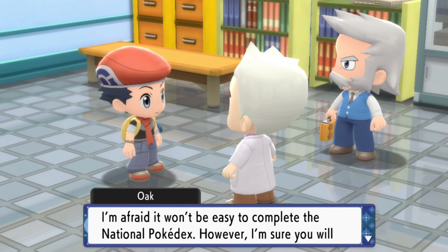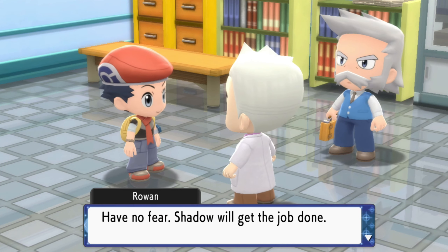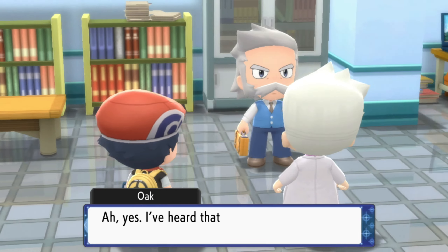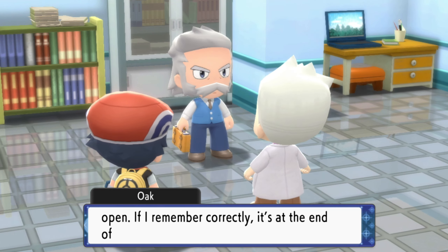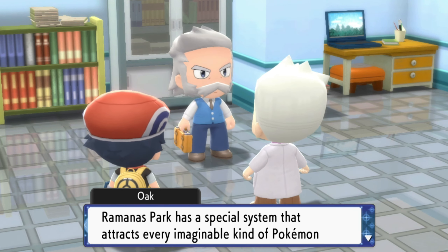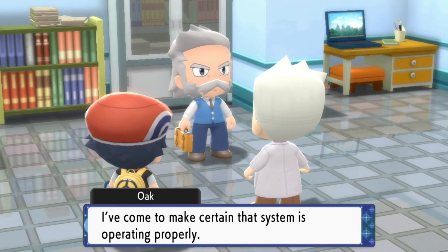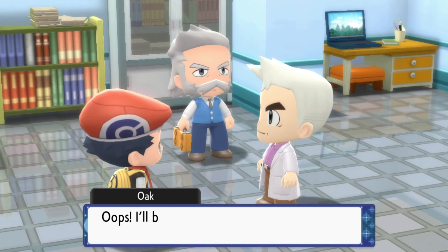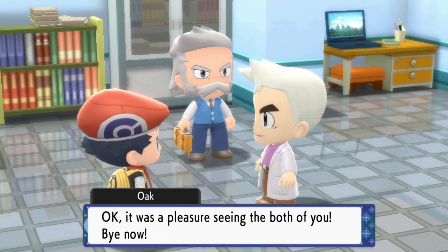Oak says it won't be easy to complete the National Dex, but he's sure we'll make an honest attempt. He reveals he visited because Ramanas Park is now open at the end of Route 221 — it has a special system that attracts every imaginable kind of Pokémon from every region. He came to make sure the system is operating properly and suggests we visit too. Then he rushes off to a meeting — busy as ever.